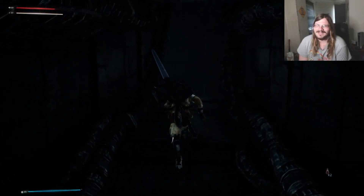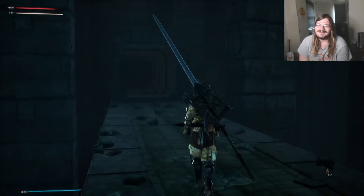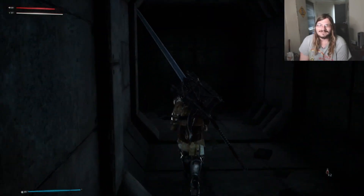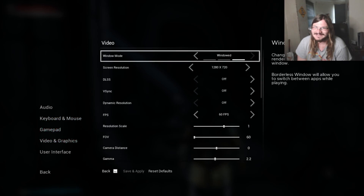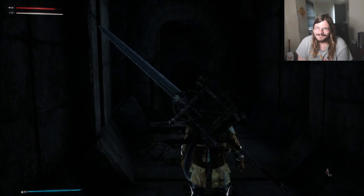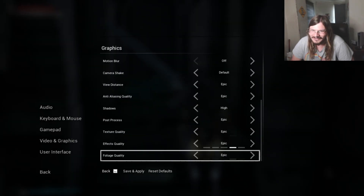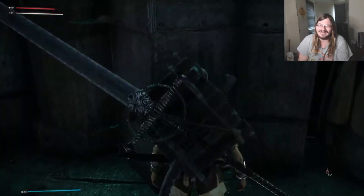If I could actually see a damn thing, I'd have some idea as to how close I am to this edge here. We've got another hallway, and I think I hear footsteps coming from behind me - or maybe that's just my own armor clinking around. I do have some thick metal boots on. This is way too dark, I need to actually see something. I think gamma is the brightness. I gotta go all the way down and hit save and apply. There we go - much better. I can actually see what the hell I'm doing.